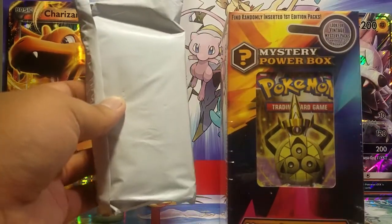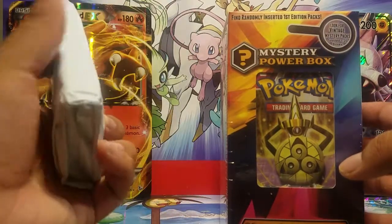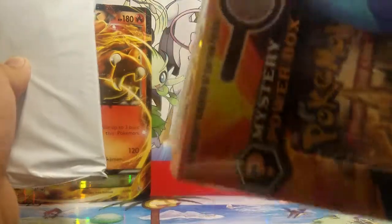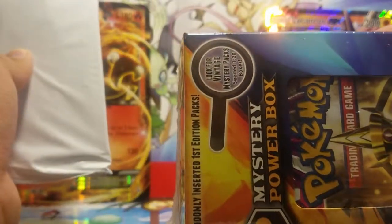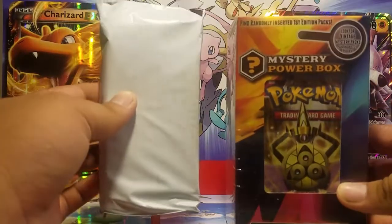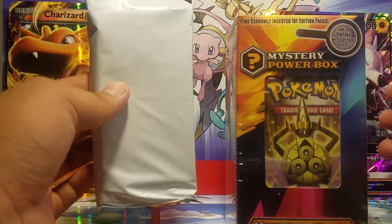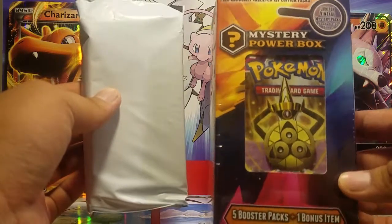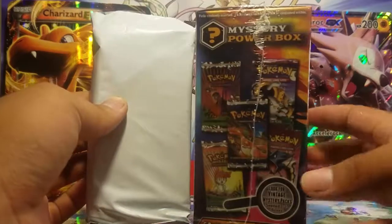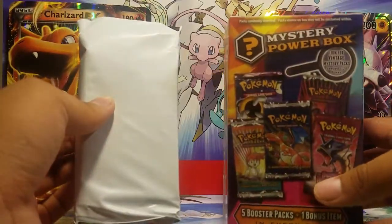We'll see if we can get a vintage pack out of any of these. With the Gold Star CCG, you have a one-out-of-five chance, and it says one out of 20 boxes you get a vintage pack. Based on the design, the mystery power boxes from Walmart win because it shows all the vintage packs you can get.